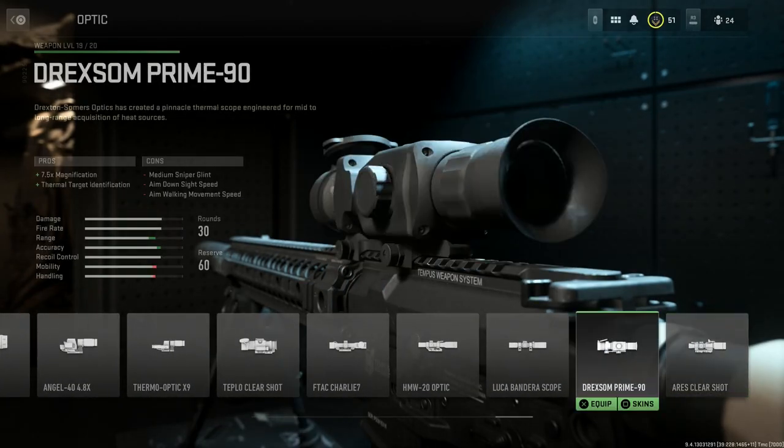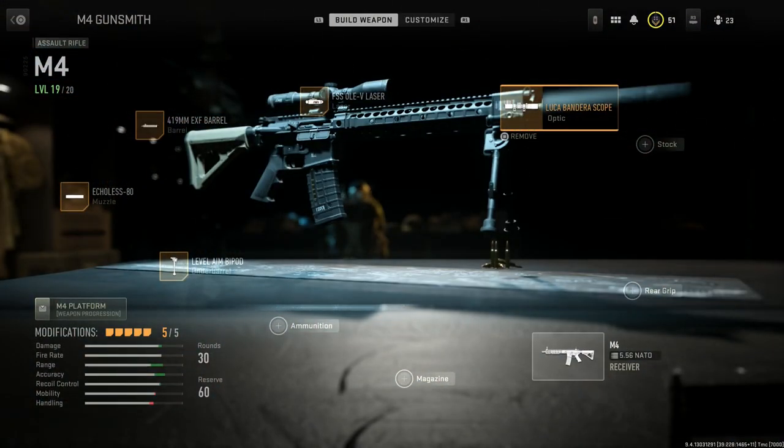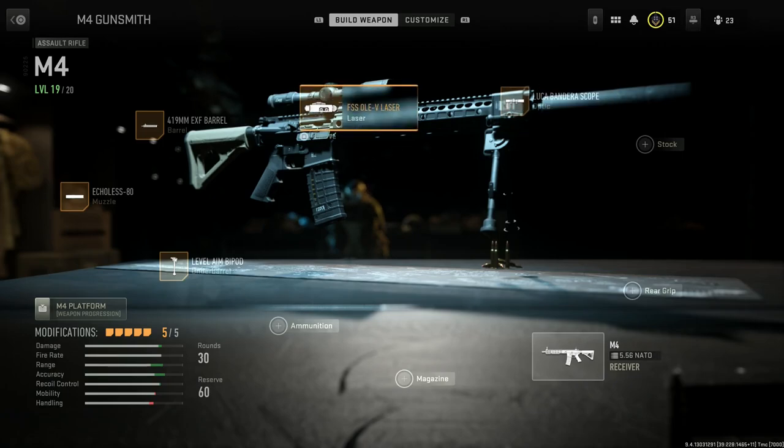For the optic, any high-powered sniper optic will be ideal. Since this is really an assault rifle at base, we don't have the best zoom magnifications. I think the best one here is the Luca Scope, which gives you the 3.7 to 8x toggle, with the cons being small glint, aim down sight speed, and aim walking movement speed. That's five of five attachments.